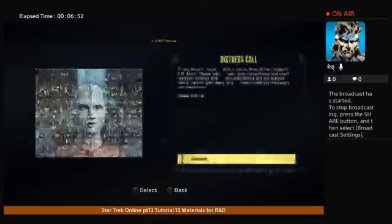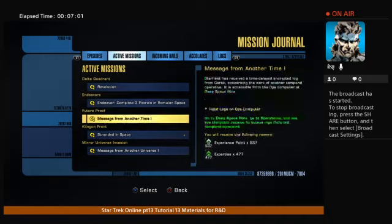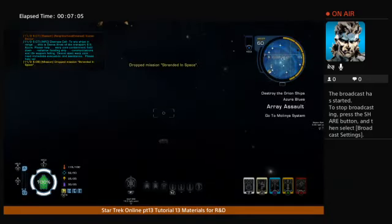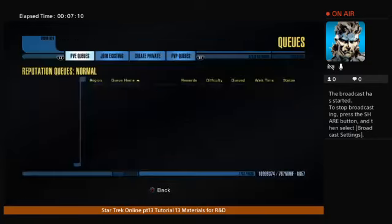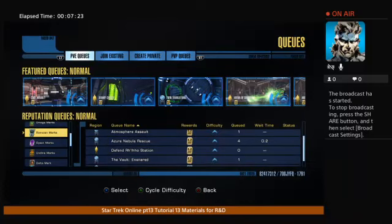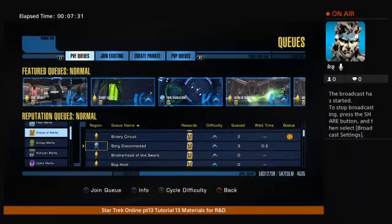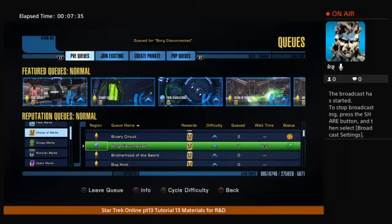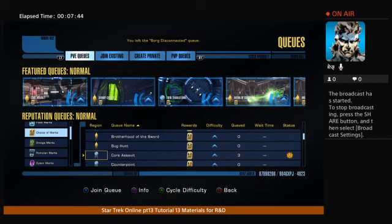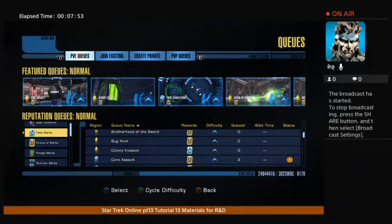I like to do the Borg, but you want to be level 50. Hit Options, go to PvE. I'll show you the easy ones first. They don't pay out as much when you do these little missions, but you do get pretty decent materials for playing these. Some of them tell you what level is required — like this one says you've got to have a minimum of five players and be level 50. Just hit X on that and wait for five players to start a match.